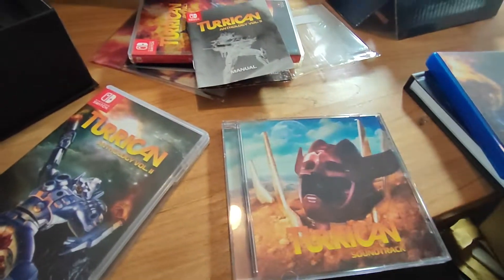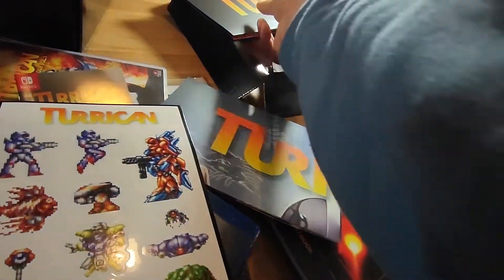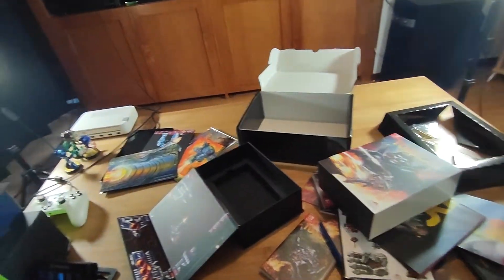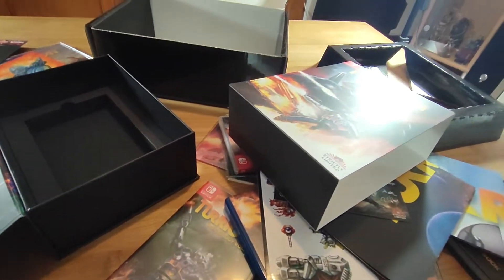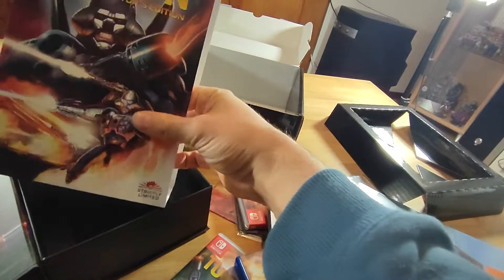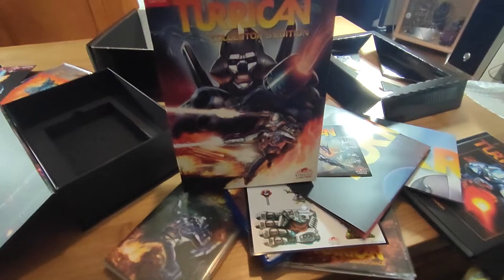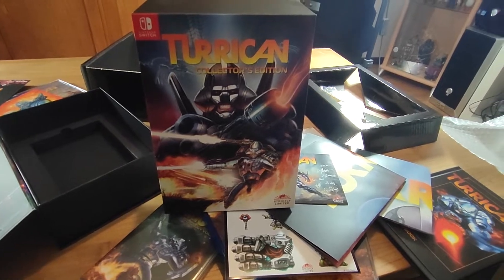There you have it, that's everything. Let's recap: we got posters, we got the games, we got the Blu-ray, we got the art book, posters, stickers, postcards — a lot of stuff. My whole table is full of Turrican stuff. That's the unboxing — can't wait to play these games. I'll probably stream them one day. I'm not sure when because I'm busy with other games at the moment, but I'll definitely be playing them, definitely excited to try them all out.